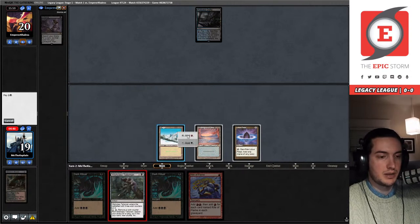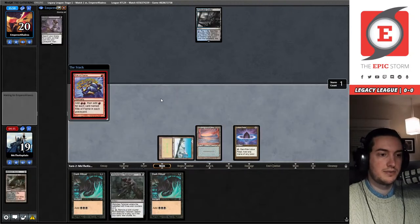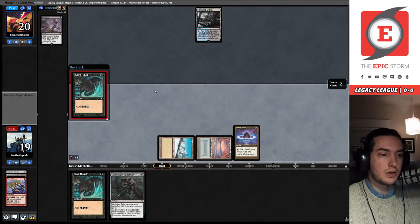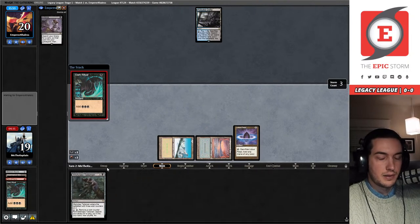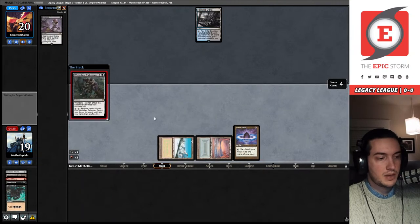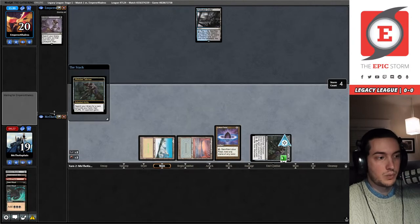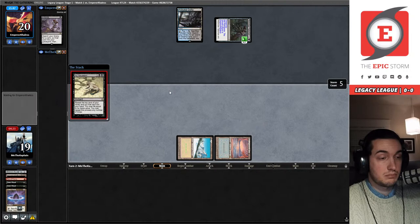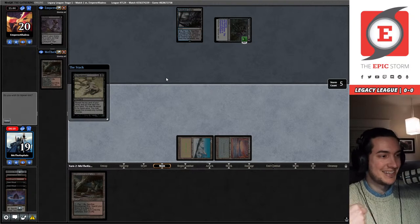They've shown they're getting Iona right away and I don't have an out to Iona, so I need to play into a potential Force of Will right now and hope for the best. The Wishclaw resolved! Are we going to Ad Nauseam? Don't get your hopes up — we still have to resolve this. Oh, it resolves! Yes!